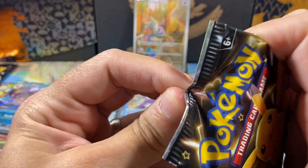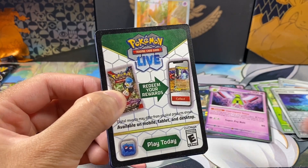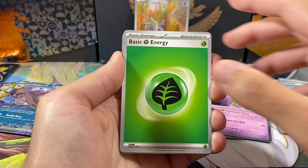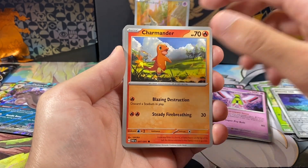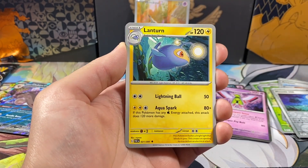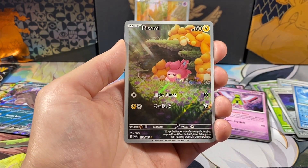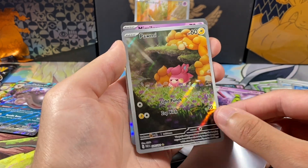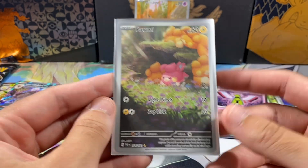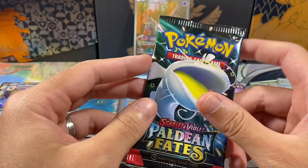Second last pack — can we get something like a Special Illustration Rare or a Gold card? That'd be really cool. Eighth pack: we got a Leaf Energy, Magmar, Nimona, Charmander, Rare Candy, Ultra Ball, Oinkcologne, Lantern, Reverse of a Frigibax — and we got an Illustration Rare, which is a Pawmi. I have a lot of these already, but very cool. Pawmi is an Illustration Rare — there are only like three in the set, so they're really easy to get. We've actually pulled like eight or nine Palafins already.